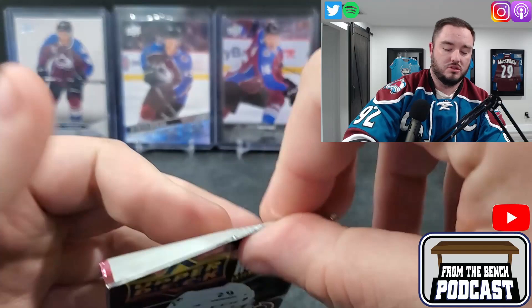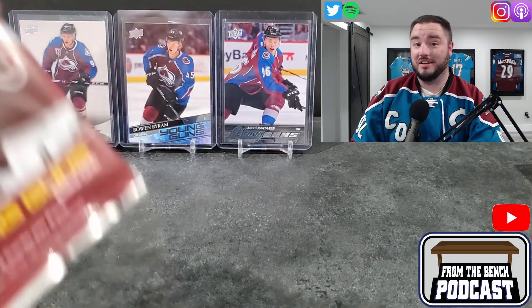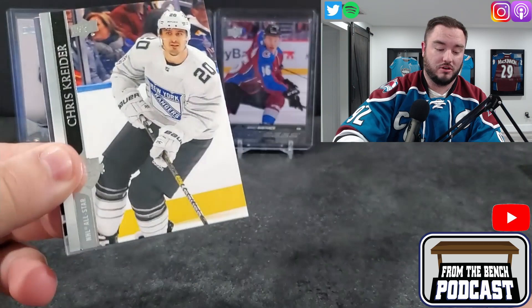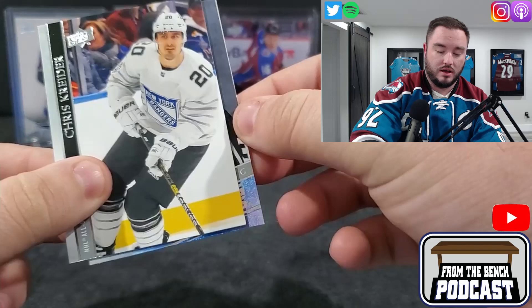Lots of packs. We're looking for the young guns from this set — the only regular young gun you're really looking for would be the Lafrenière, the super short print. It's very hard to find. Compared to his other young gun, it's worth way more money. Here we go, first young gun — it's a goalie.